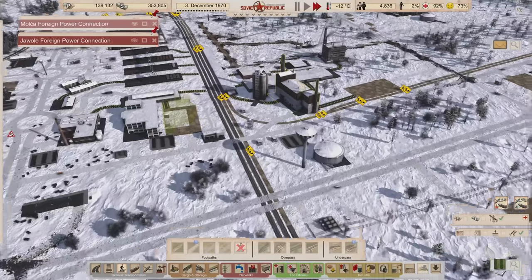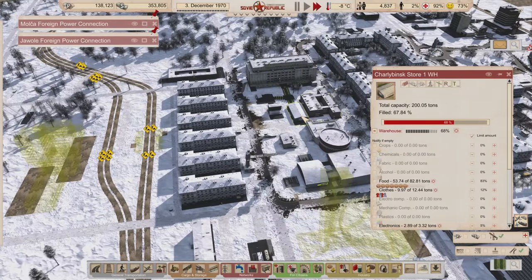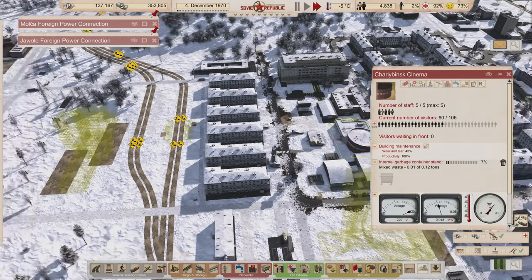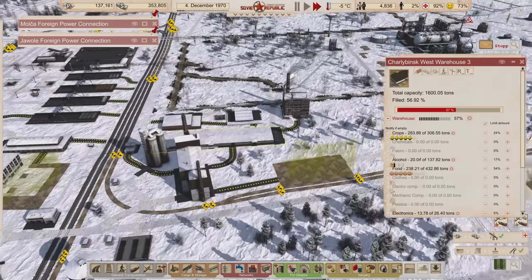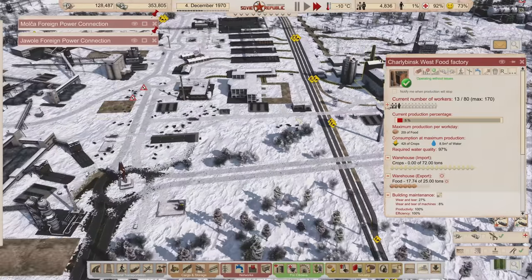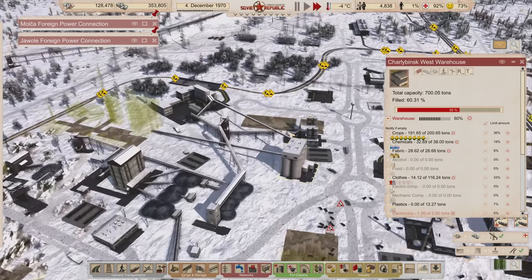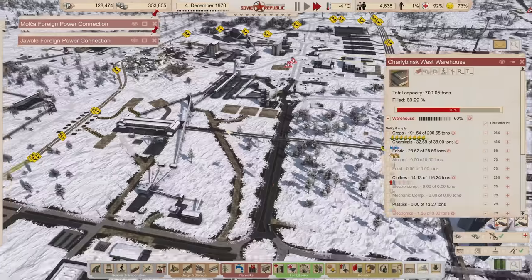It looks like we're done buying electronics, which is good because we've stored them up already — that's great. We have 13 tons in here that we can pull from already, which is great. Overall I think things are going pretty smooth — what do you guys think? Leave me a comment, let me know how you think it's going.